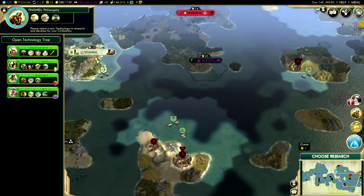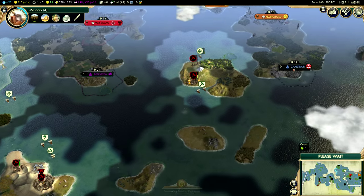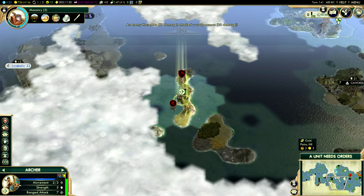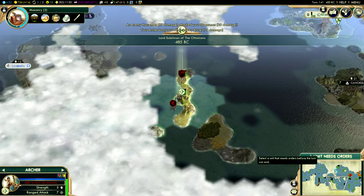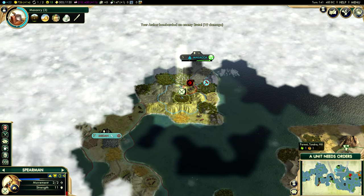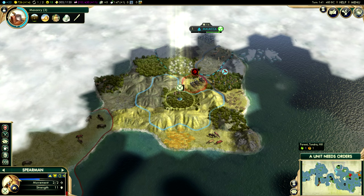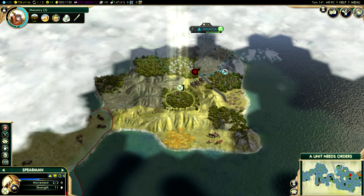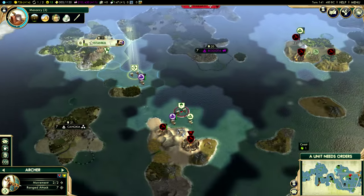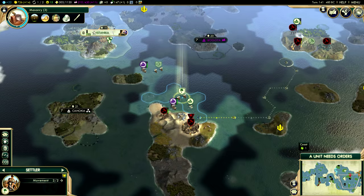Let's choose our research — let's go with Masonry. Consulting our navy right now. We're taking a lot of hits from this Horseman. I don't want to lose my Spearman, but I'm kind of in trouble here. Let's just pray that healing up will help — I'll probably lose my Spearman next turn, but in the grand scheme of things, that's okay. It's an acceptable loss. I don't worry too much about that.